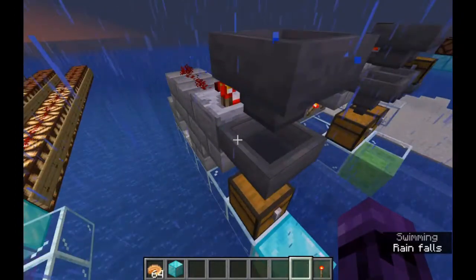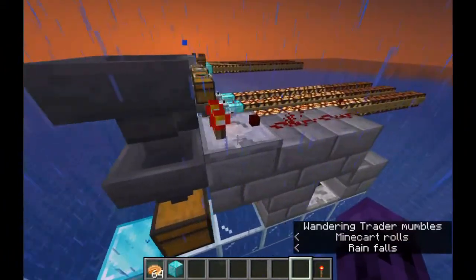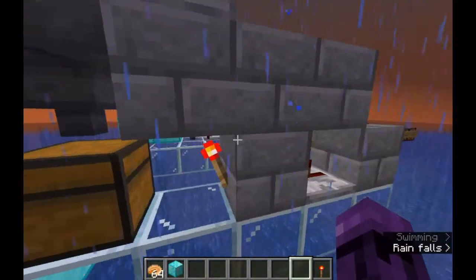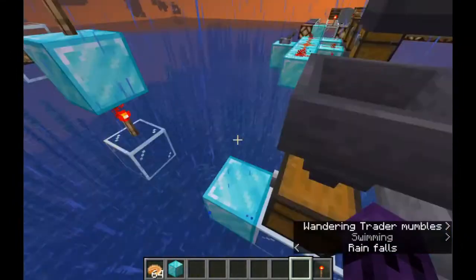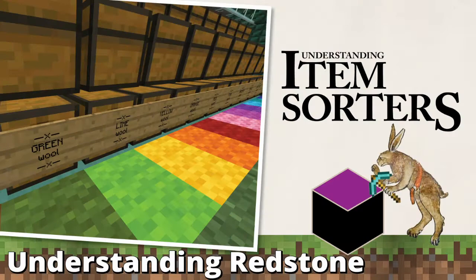This is the core of an item sorter. You have two hoppers, a comparator, some redstone dust, a repeater, a redstone torch, some blocks, and all of this will sort out items for you.